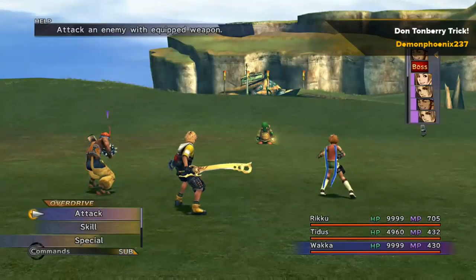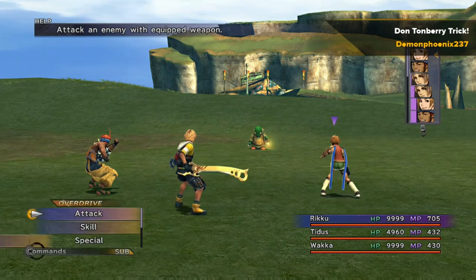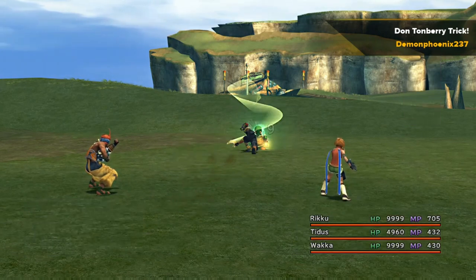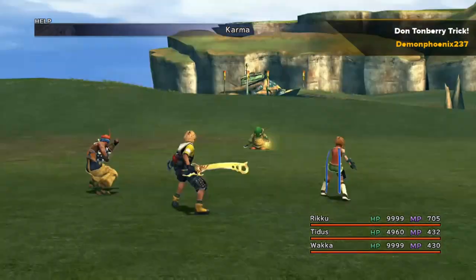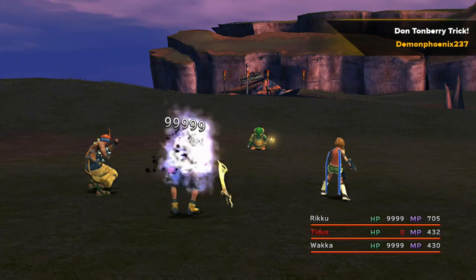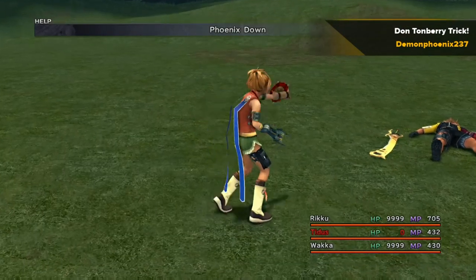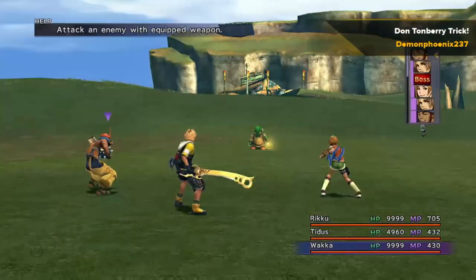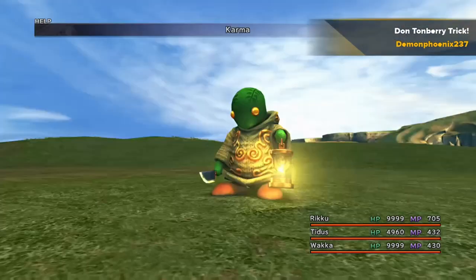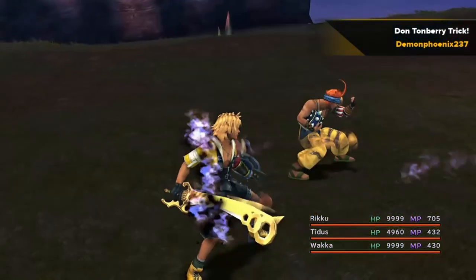The first character has Stoic Overdrive mode, hits Don Tonberry, and Don Tonberry counters with Karma which does a ton of damage. The Overdrive to AP ability converts that into overdrive, and then you have Triple Overdrive as well, so you get three times as much overdrive — and then on top of that Triple AP, so you get three times as much AP. One person attacks and gets damaged with Stoic Overdrive, and the other two have Comrade Overdrive.